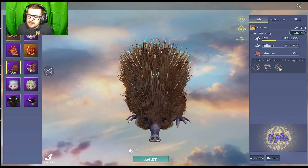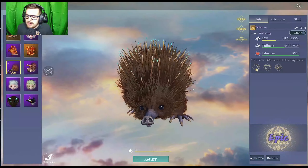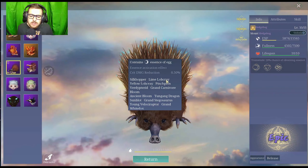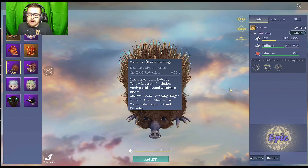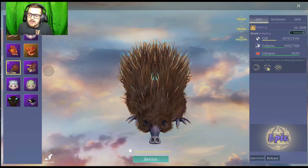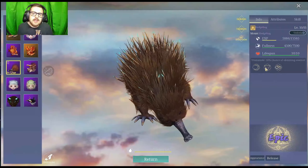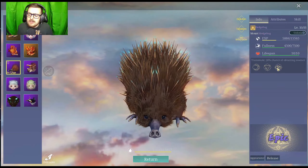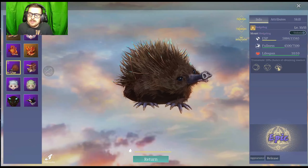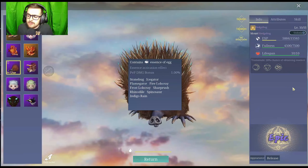You'll see these essences here. It says transmute, 20% chance of obtaining essence. Each essence comes from an egg, and it'll show you which eggs it comes from. So silk, copper, lime, glop, cray — their eggs will have the moon essence. And glow gear deer, water gear deer — that's going to have the upside-down triangle essence. You've got to have specific eggs for these essences, and clicking on them will tell you which ones you get the essence from.